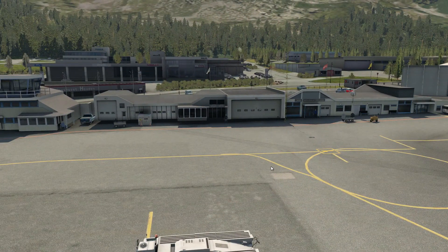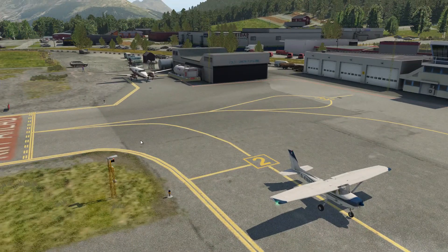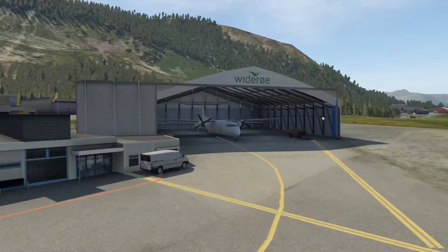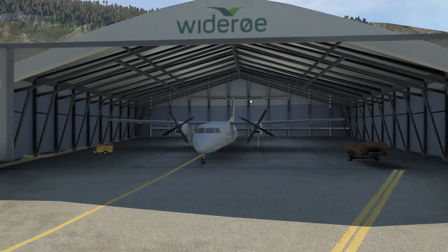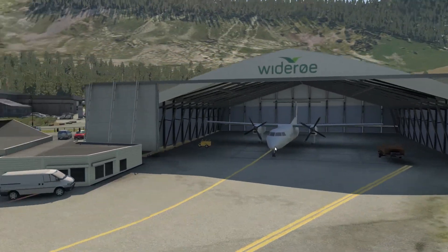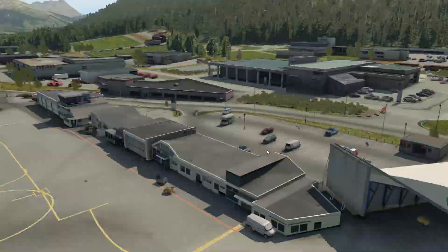Okay, we are back. Well — it's not a GA airport. Look, that's a commercial plane — that's not a GA plane. Widerøe. I mean yes, it's a small aircraft, but still, that's a commercial aircraft. This has changed — wow.